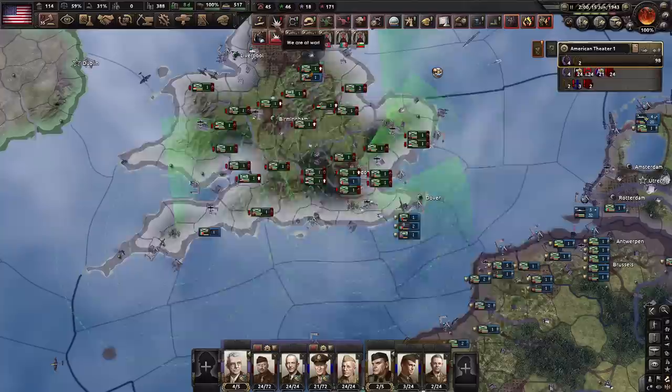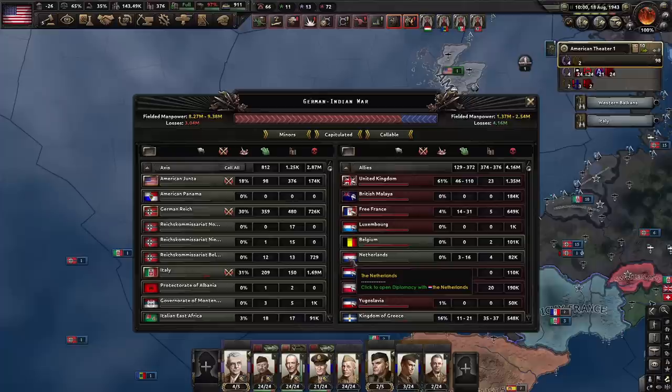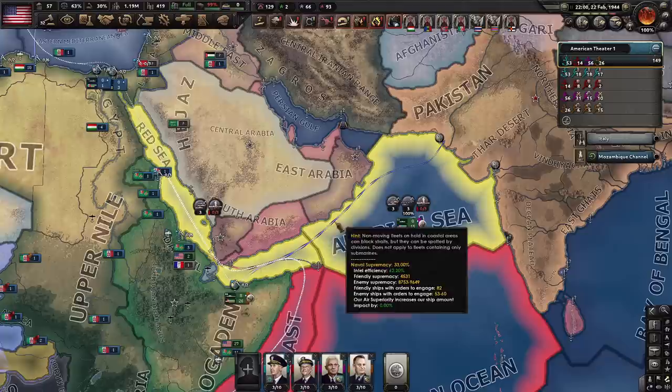The United Kingdom has capitulated. Who's left in the Allies? Gotta capitulate the Netherlands and India. I don't think it gives any sort of notification if a country rebels from your occupation. It updated so that capitulated Netherlands is no longer a great power, so I've only got to take out India.